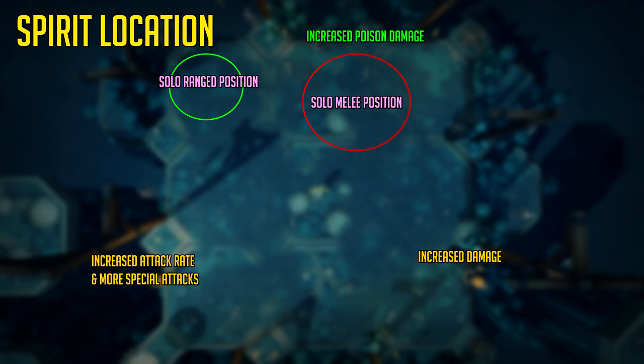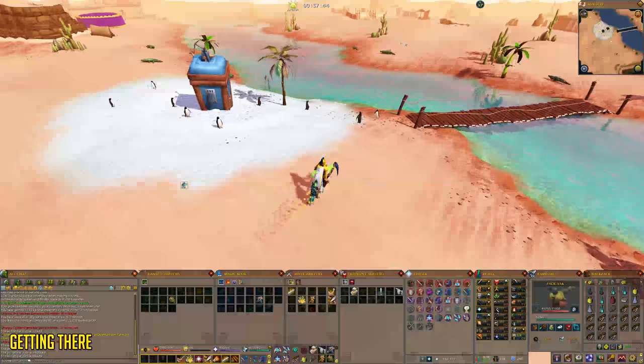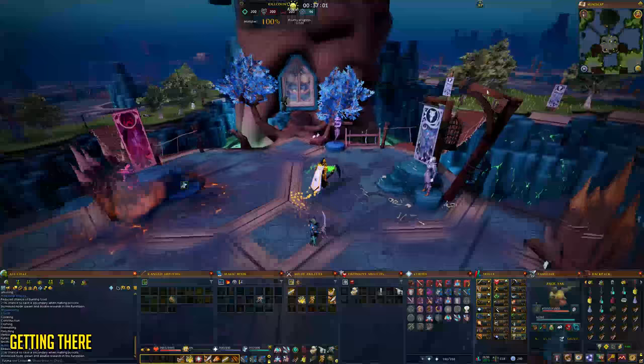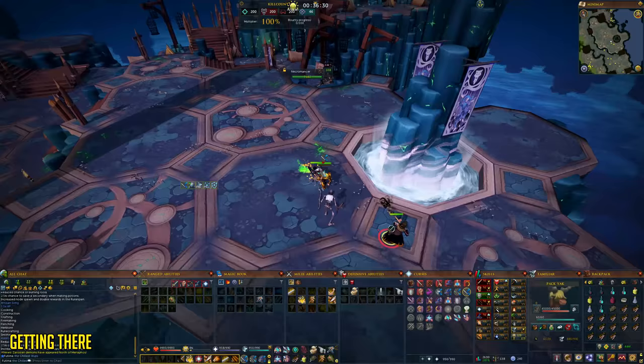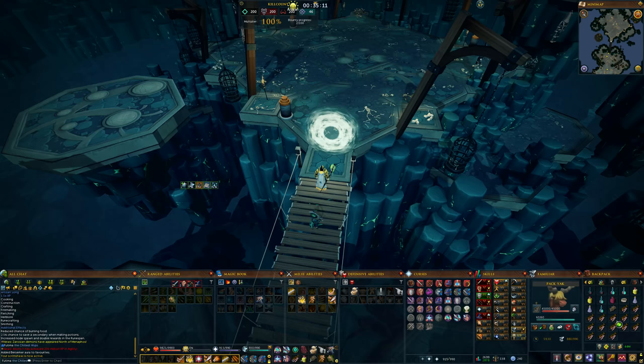If you do not have a max cape, to get to Gregorovic you need to get to the Heart of Gielinor, located in the desert. The easiest way to get here is to teleport to the bandit camp lodestone and walk from there. To get inside Greg's boss room you require level 80 prayer and 40 Sliskian kill count, which you get by killing Slisk's followers. Once you have 40 KC, move through the barrier northeast. Take a sip of your stat boosting potion, turn on your scrimshaw, turn on your aura, and start an instance. Turn on your ranged prayer as soon as you go into the arena.